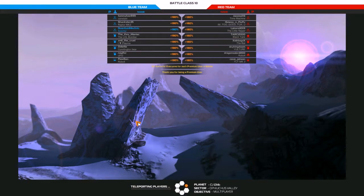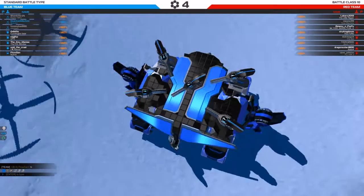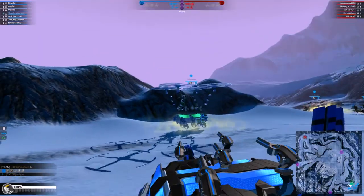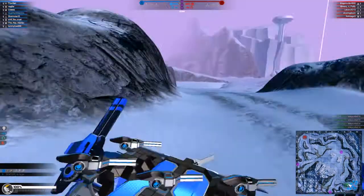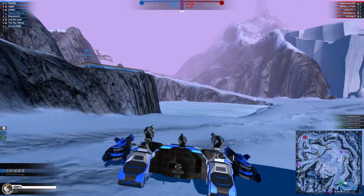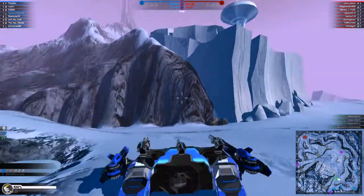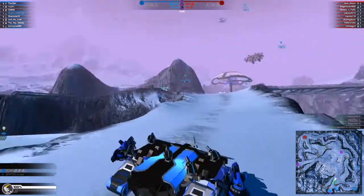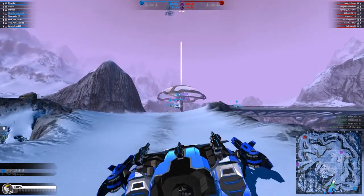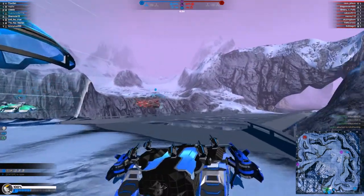We are once again in another match, and it looks like we are more plasma dominant, which gives us an unbelievable head start. They've got a rail though — but I'd rather at this moment have another plasma than a rail, because plasmas are just the ultimate killing machine. Someone disconnected already? That's sad. I don't care too much about rank — it's just about the play. I'll probably always do rank over battle arena now.